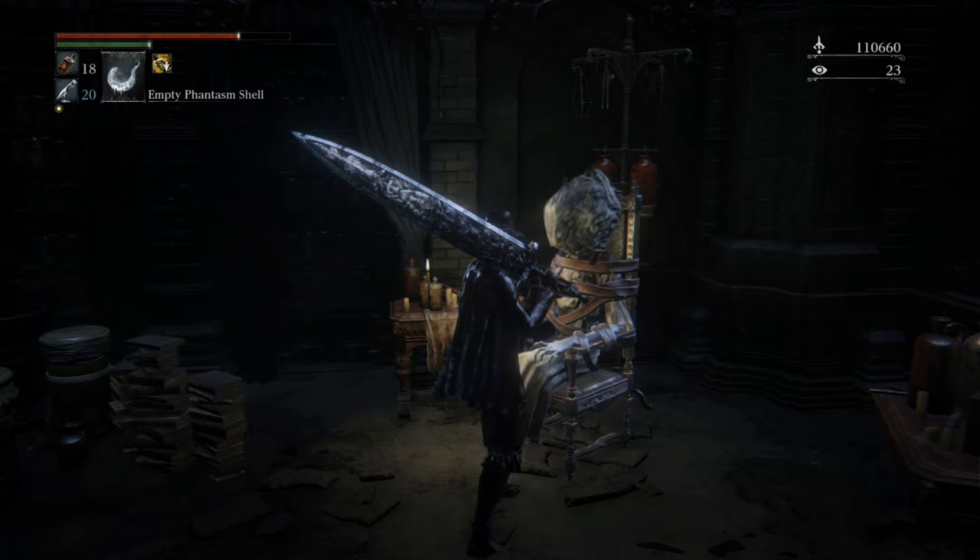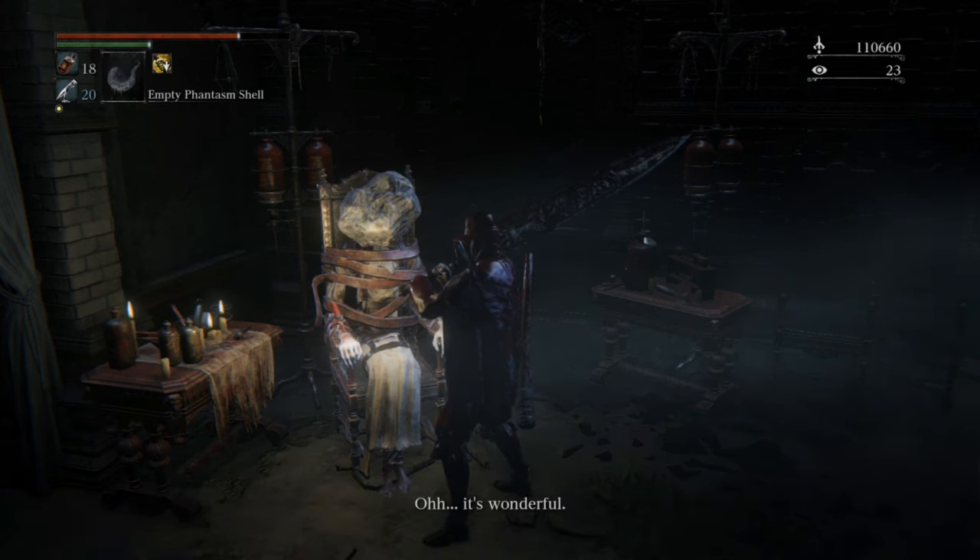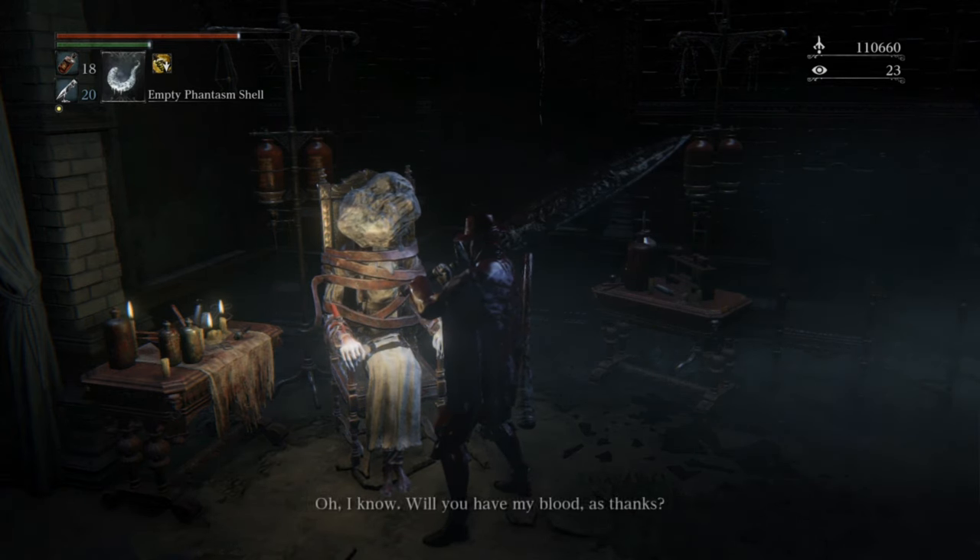Now you can go back and give her the first brain fluid. Once you've done this, she'll offer you her blood, which is a bit like Ariana's blood, pretty much the same sort of thing. And now we're going to go on to the second one.